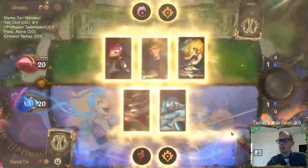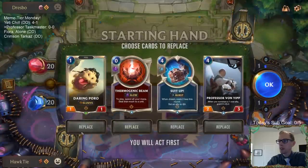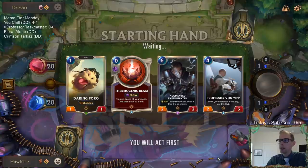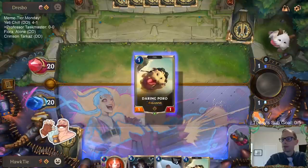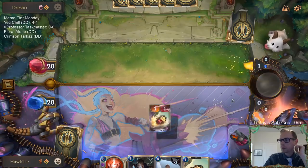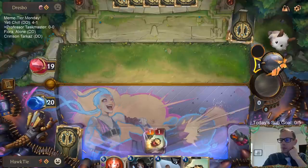Not expecting this deck to necessarily do amazing, but it should be fun. We'll have some fun games whether we win or not. Okay, so we got Daring Poro and Professor Von Yip. I think we're going to mulligan the Suit Up. I'll probably need to keep Thermogenic Beam because those champions are just so good. I wouldn't mind a Jagged Taskmaster. We have the attack token on turn three — we can hit with the Elusive and then play Taskmaster.